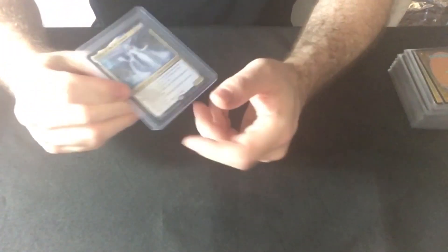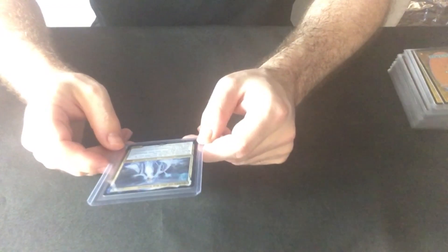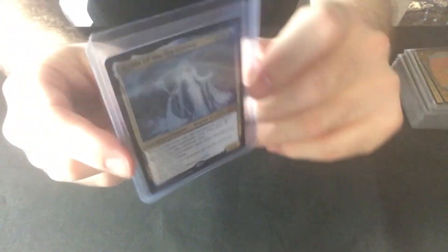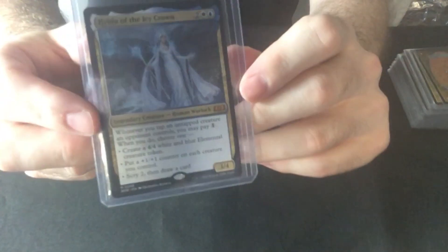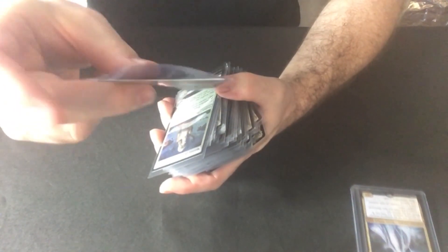I recommend doing the creature route and getting your 4/4 White and Blue Elemental Creature Token. I put it into an oversized sleeve — that's the only one I had spared, so you get one of these. This deck is $50 and it's available in store.